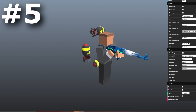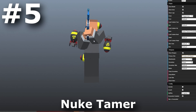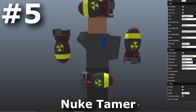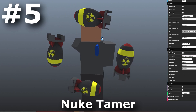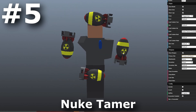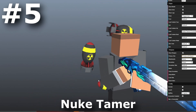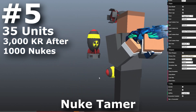Coming in at number 5, we have the Contraband Back Item Nuketamer, another black market item. The Nuketamer is a back piece that has four nukes spinning around your back, and the way you get it is by calling in 1,000 nukes. To put that into perspective, I almost get a nuke every single video and I only have about 150 nukes — which means I am 850 nukes away from the Nuketamer. Only 35 people in the world have this item, and it costs 3,000 KR after getting 1,000 nukes.